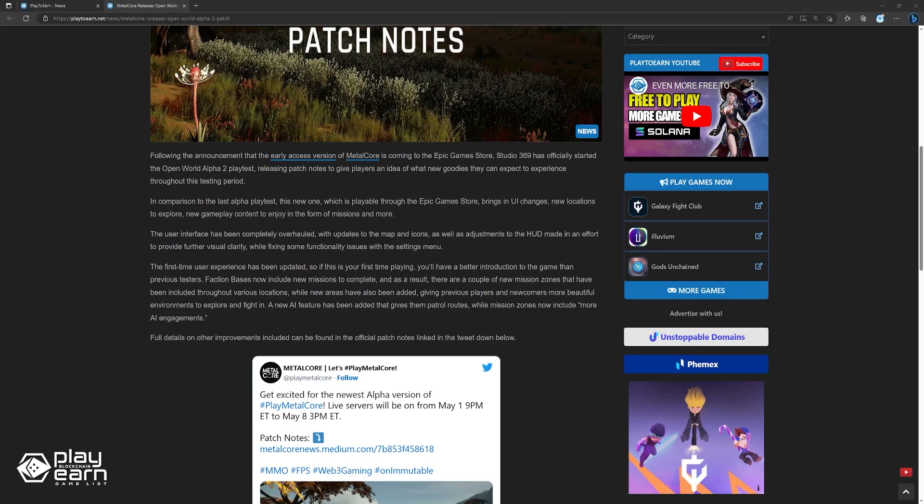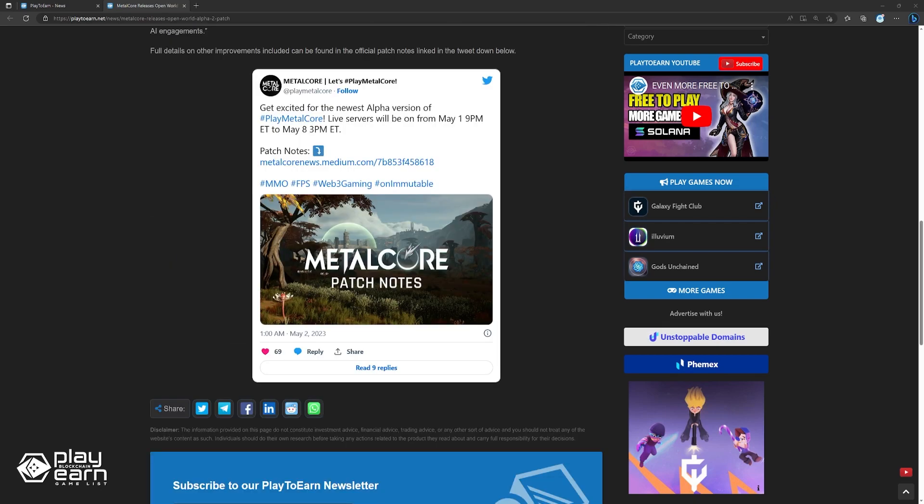The first-time user experience has been updated, so if this is your first time playing, you'll have a better introduction to the game than previous testers. Faction bases now include new missions to complete, and as a result, there are new mission zones throughout various locations, while new areas have also been added, giving previous players and newcomers more environments to explore and fight in. A new AI feature has been added that gives them patrol routes, while mission zones now include more AI engagements. Full details on other improvements can be found in the official patch notes linked in the tweet down below.